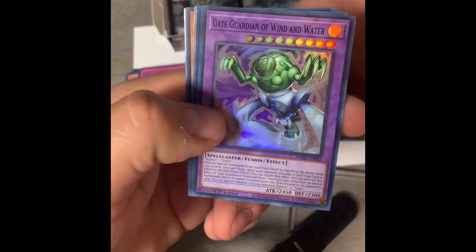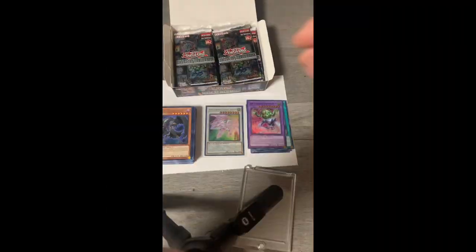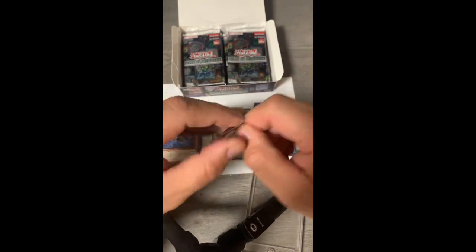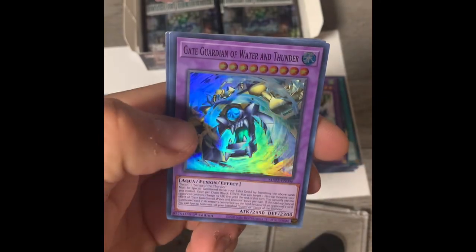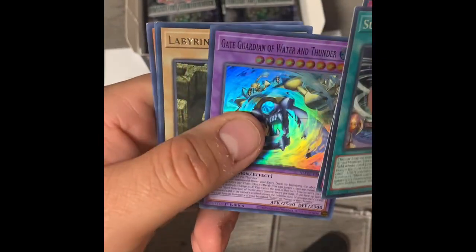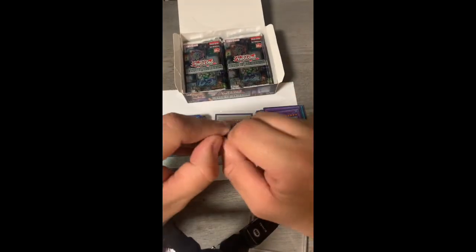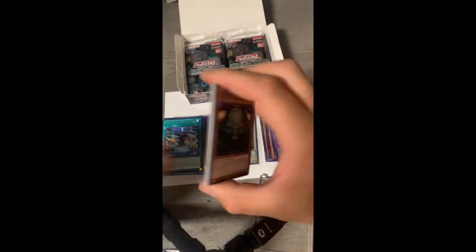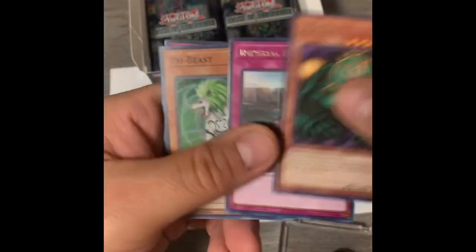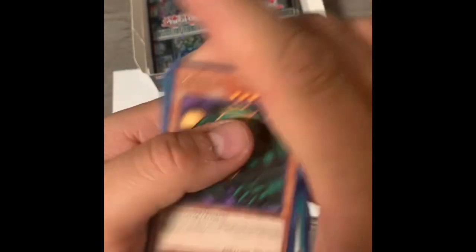Treacherous Trap Hole — here we go — Spell Book of Fate. Gate Guardian of Wind and Water, Gate Guardian of Wind and Water — water and thunder, so a little different. Still no collector rares; we should still get at least six cards out of this box. Another Psi Beast — not a fan of all these duplicates.